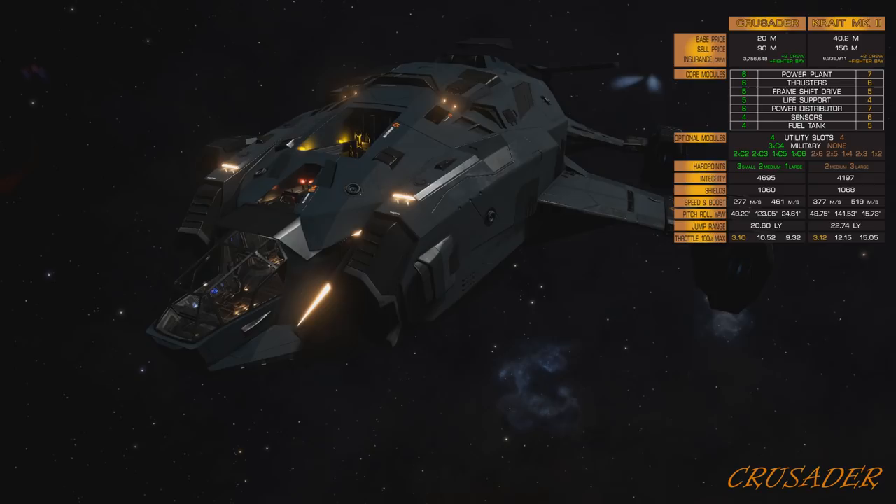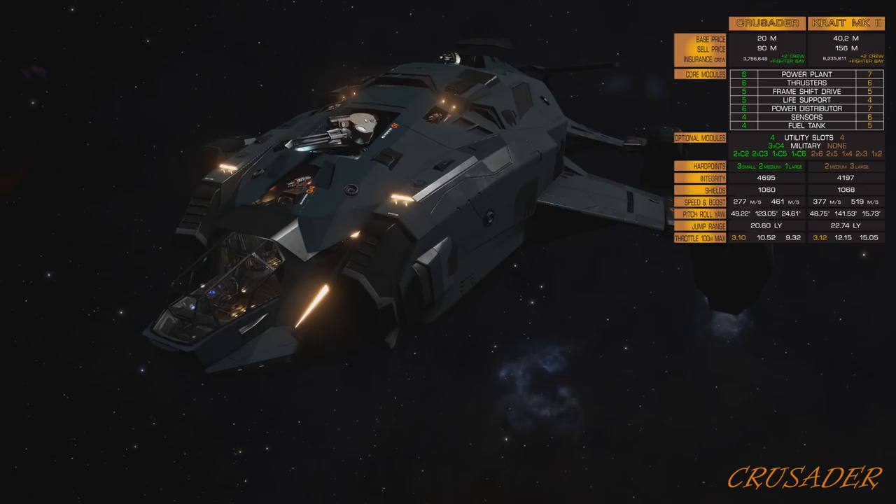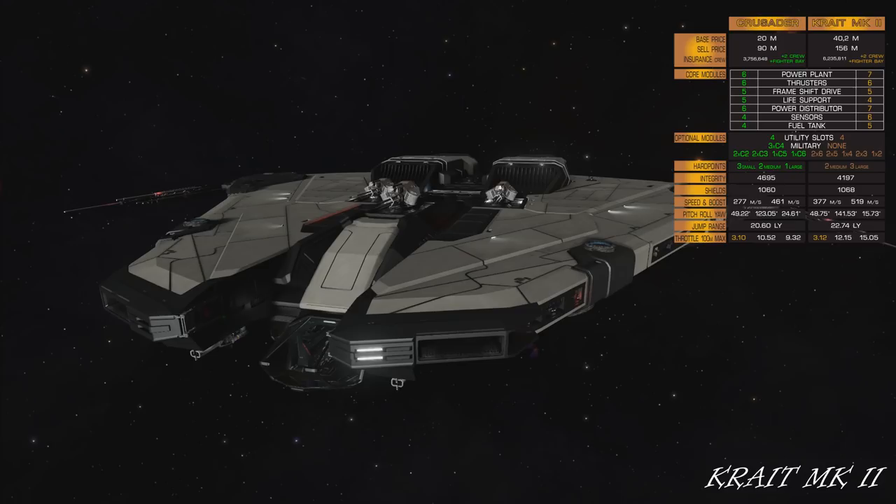In terms of cargo bay, that will give you — without shields — Krait: 228 tons. Crusader has almost 2 times smaller cargo bay at 120 tons.